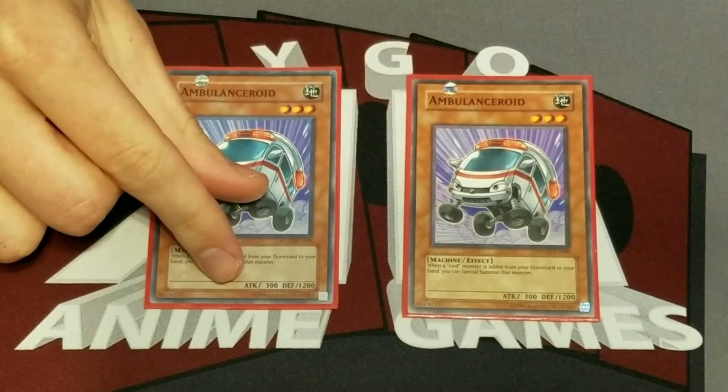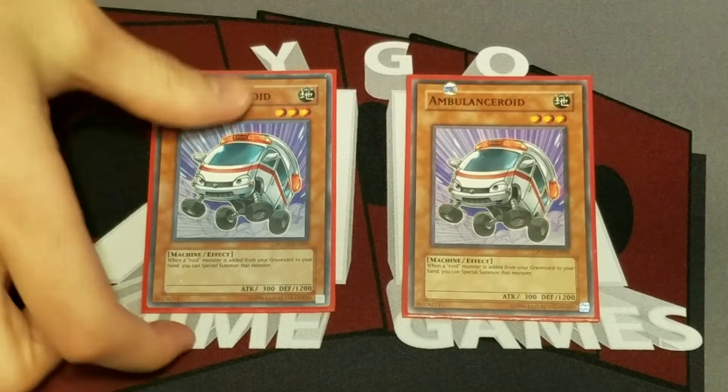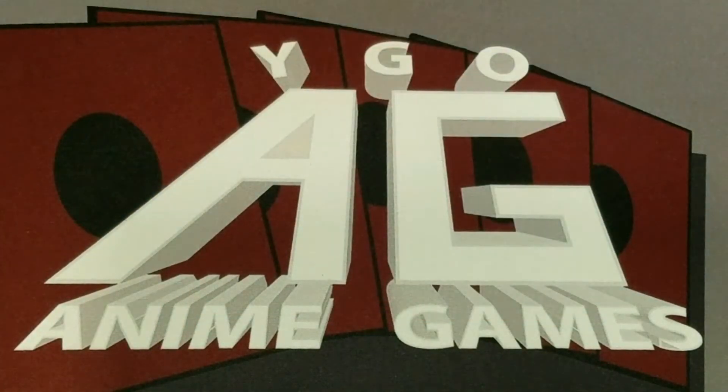Then we have two Ambulance Roid. Again, it's pretty weak. A lot of his roids were weak — it's a theme that really does well when it comes together. You can Fusion Summon and combine roids together. Ambulance Roid is great when combined with Rescue Roid: Rescue Roid adds a roid to your hand, then Ambulance Roid lets you Special Summon it. It's a cool little loop. Ambulance Roid on its own is fine — if you have Express Roid, you can add two roids to your hand and Special Summon them.